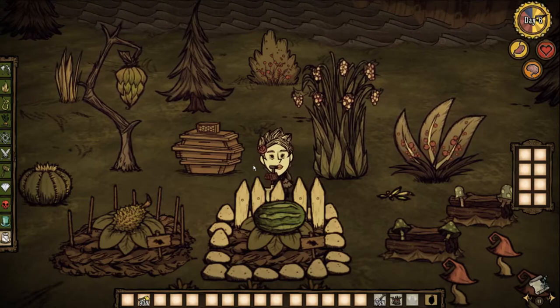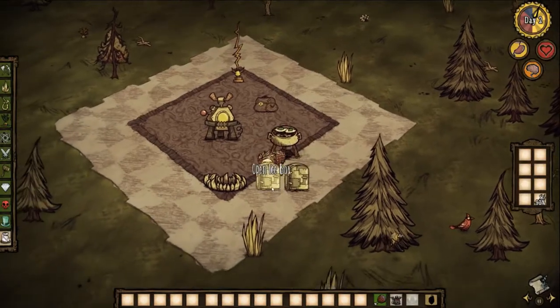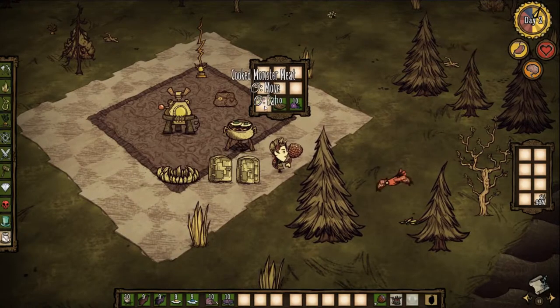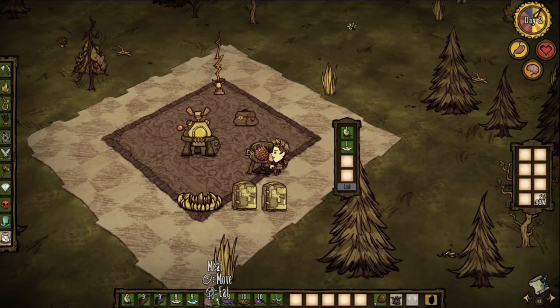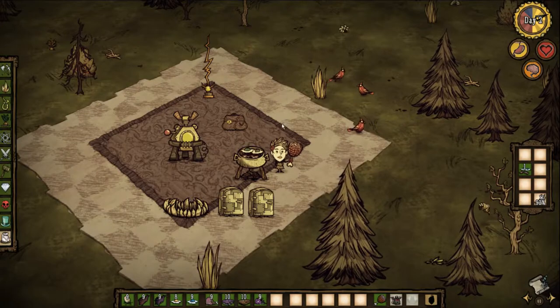Coming up on our first recipe for the day is bacon and eggs — everybody's favorite in the morning. These bad boys will give you 20 health, 75 hunger, and 5 sanity. They take 40 seconds to cook in a crockpot and 20 days to rot. It's mostly two large meat items and eggs — that's the most simplistic form. Jerky, cooked meat, morsels, frog legs, and fish all work here.